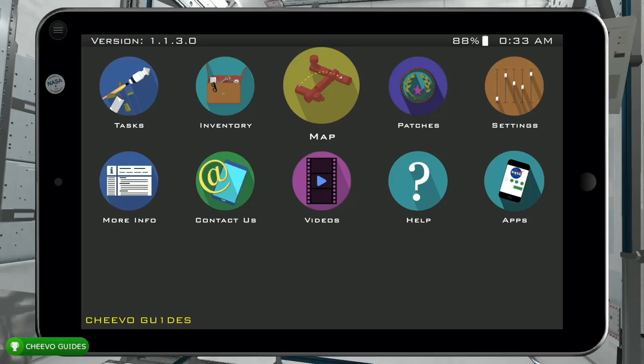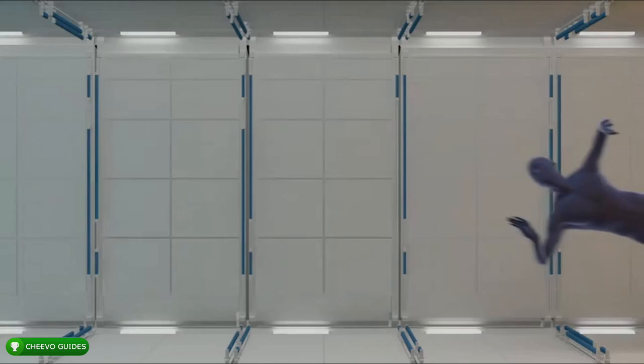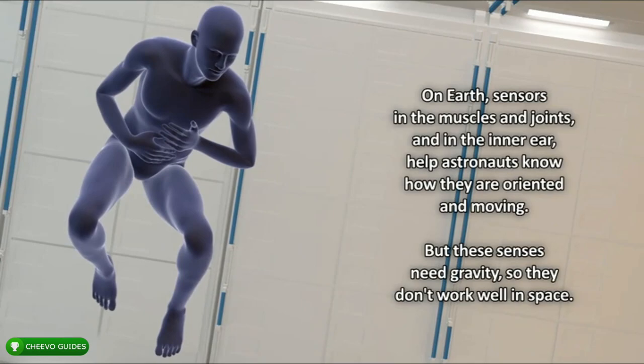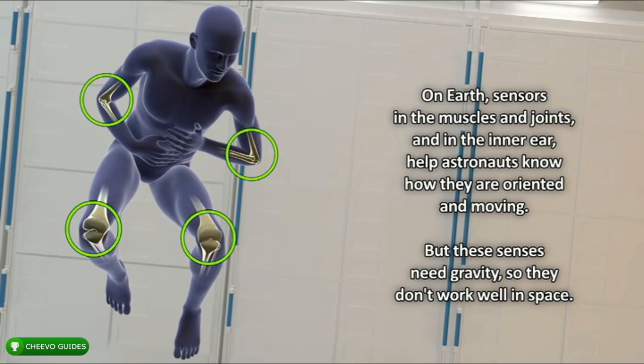As you progress through the story you'll end up unlocking videos, and you won't be able to move forward until you play them. The first video has been unlocked, so pull up your tablet, go to Videos, and play the first video. Every time you play a video it will unlock an achievement afterwards. Note that you cannot skip these videos.